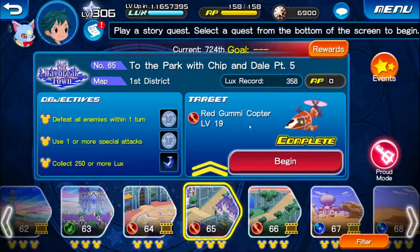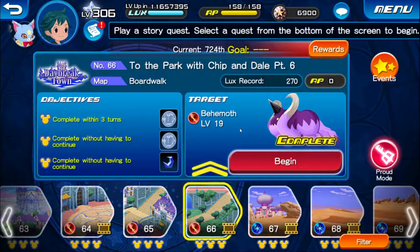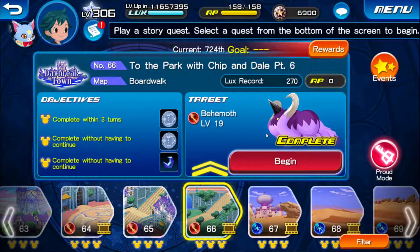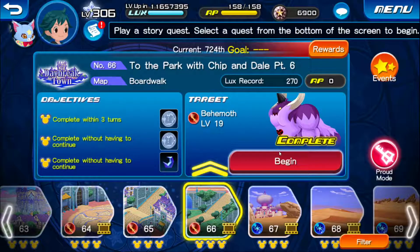Alright, number 65 to the Park with Chip and Dale Part 5, we're skipping this one. And number 66 to the Park with Chip and Dale Part 6, and it looks like we actually might have a Threatening Heartless on this one, so let's go pay our old Kingdom Hearts Final Mix friend the Behemoth a visit.